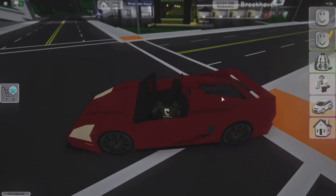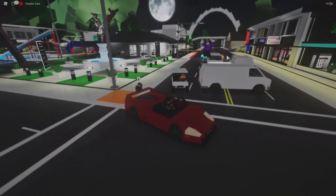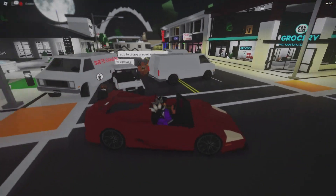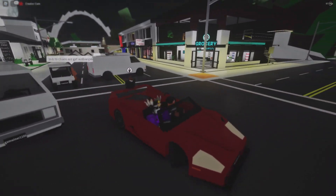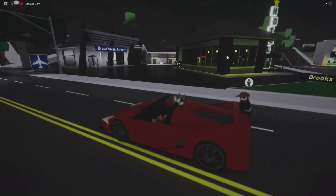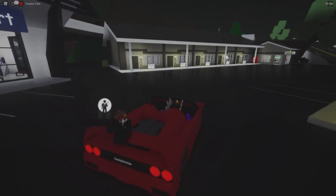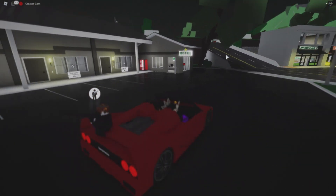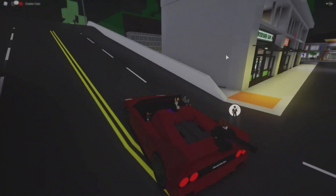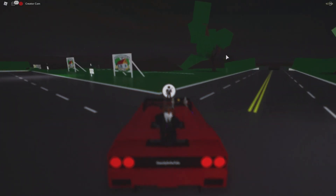I'm going to spawn in some cars here. You guys can see the race car over here — let me turn on the creator cam. You can see another player hopping in. Look at this map and look at the reflections. You guys were complaining about the reflections five or six months ago, so I did tone it down a bit so it doesn't look as bad. The car looks much more realistic now.